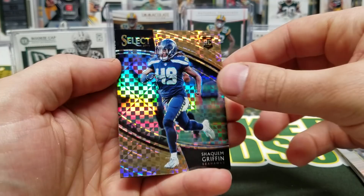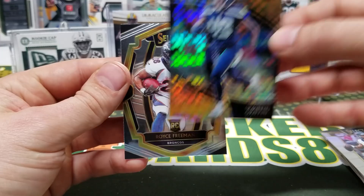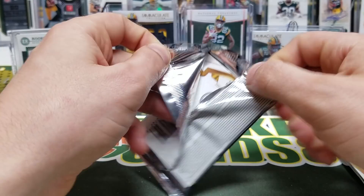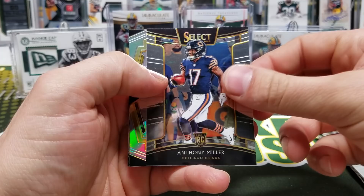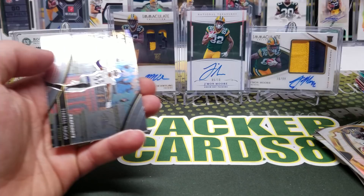Shaquem Griffin. Royce Freeman, Von Miller, Anthony Miller, JuJu Prism. Sometimes I don't get any of these, and other times I get a bunch — I got like five of them this time, it's crazy. Terrell Suggs Snapshots and Terrell Edmonds rookie.